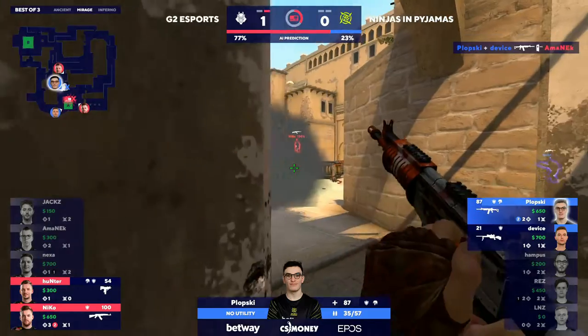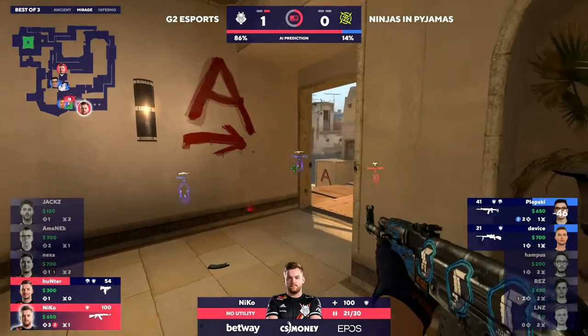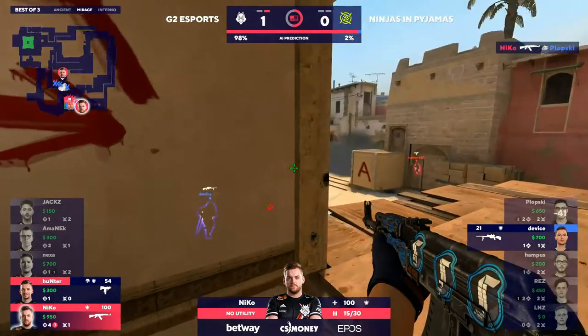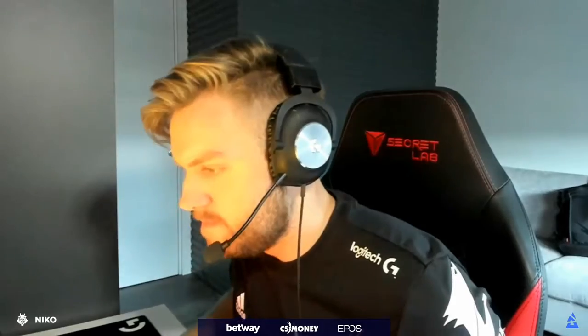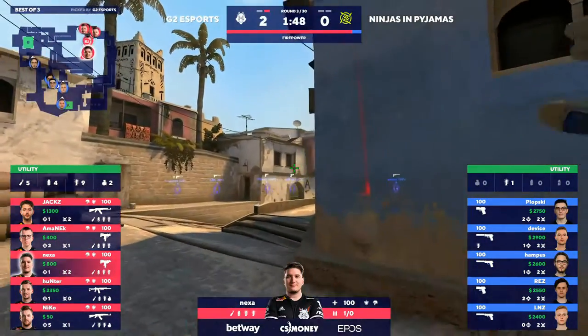No kit, but this is still doable — still in the realm of possibility. Niko doing damage from palace and Device is starting to shift into the bombsite. They still haven't found Hunter. Through the smoke, that should seal it. Niko just continuing to tap away, preventing Plopski. It's going to be just pistols with probably no armor — definitely no armor — so they have a couple of MAC-10s in play.